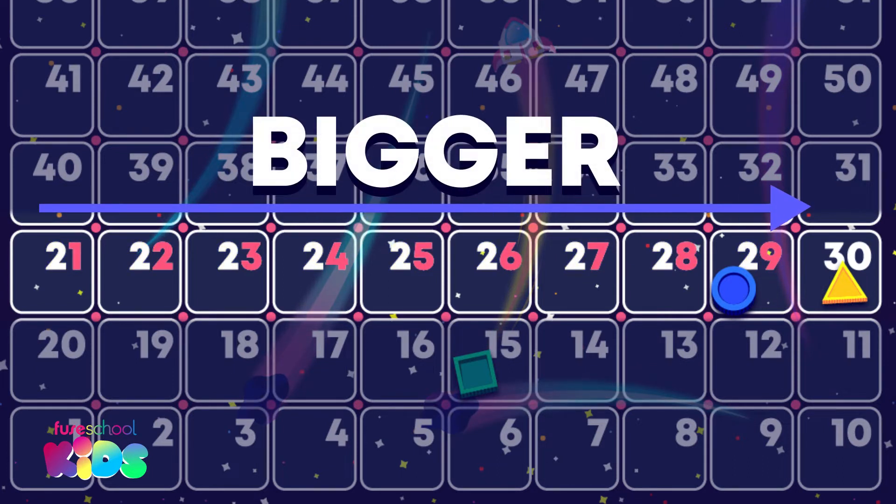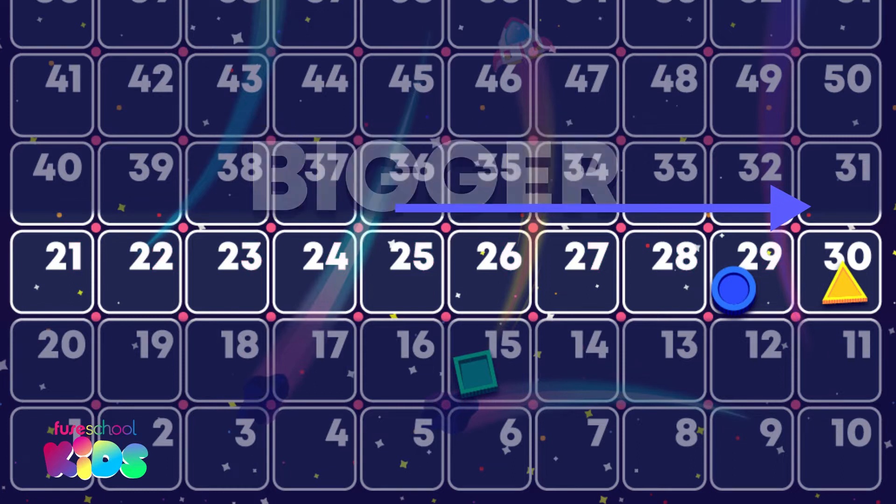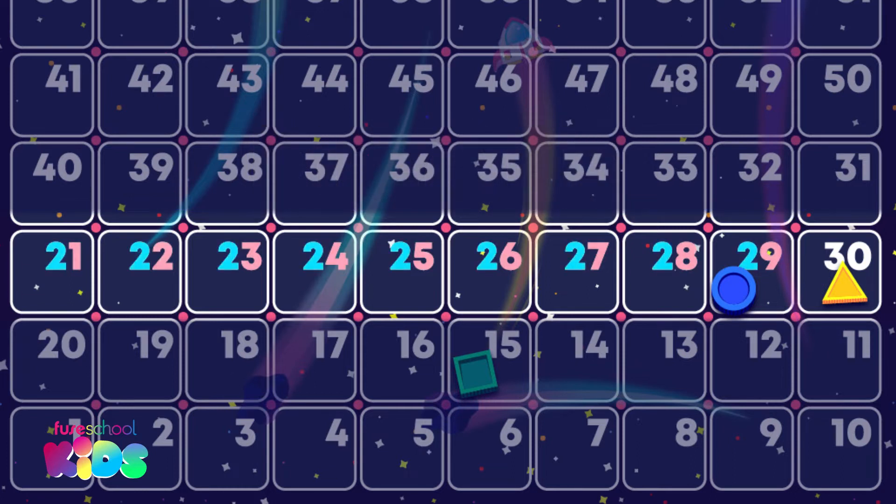When we count and read two-digit numbers, we say the tens first and then the ones. Which counter is on the number that is one more than 29? One more means the one after. The triangle counter — good spotting. One more than 29 is 30.